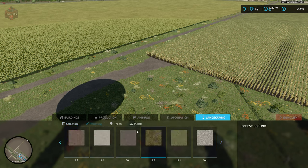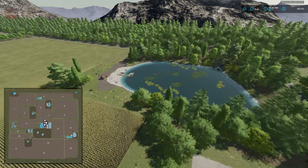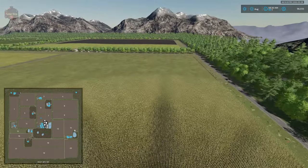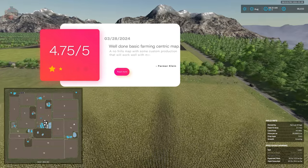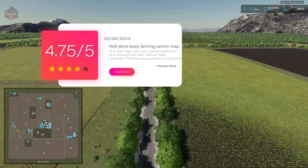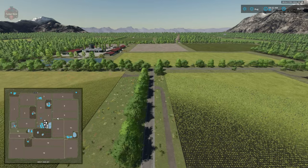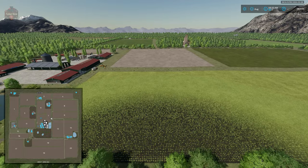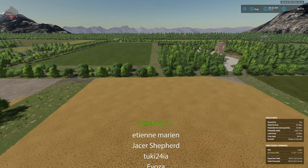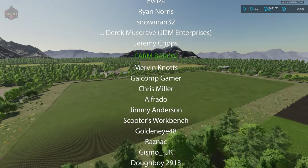The ground textures are fairly standard. We're giving this map a score of 4.75 out of 5. Several maps have come close to a full 5.0 but have one or two things that cost them points. Hopefully this map will be updated to include the ability to sell fabric, clothes, cereal, chocolate, planks, and furniture — then it would be a 5.0 map. Let us know your thoughts in the comments below — is this going to be your next playthrough? Until next time, happy farming.